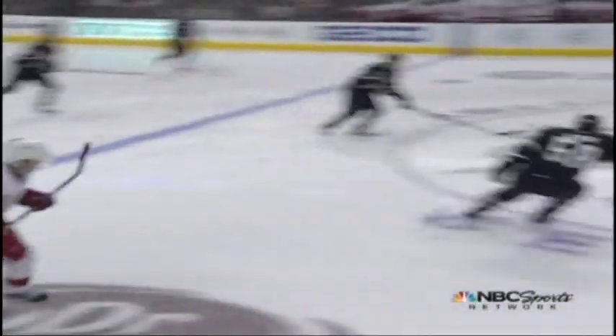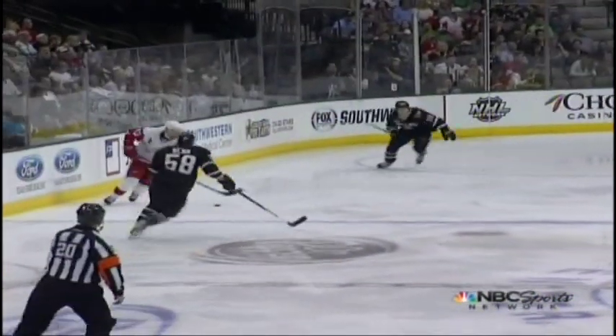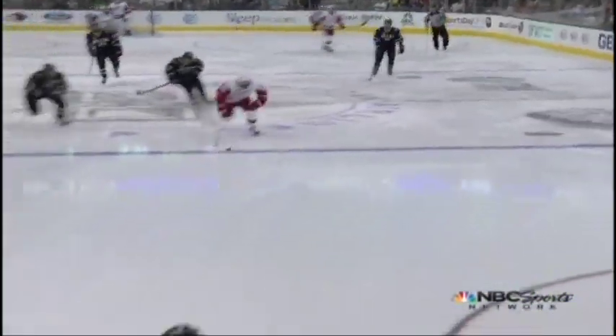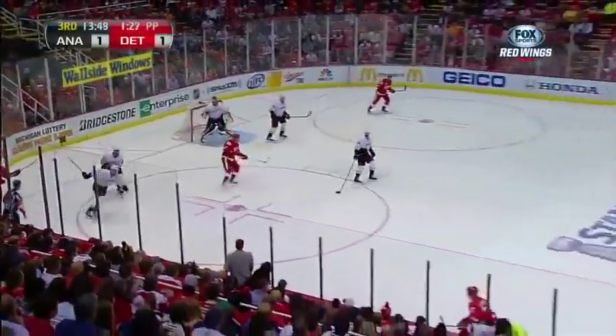A line change in the middle of the penalty kill and Dallas gets snake bit here. Detsuke — look at him. He takes a look. He knows he's got a white jersey at center ice and nobody back. Second shorthanded goal of this game, and both to Detroit.